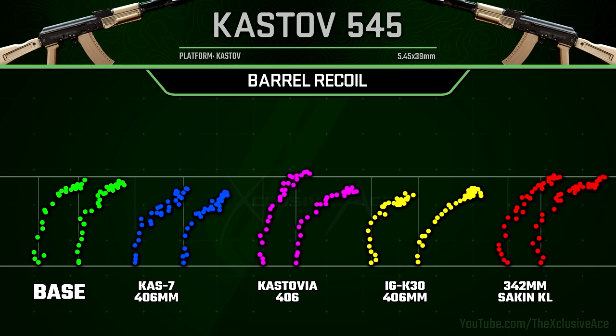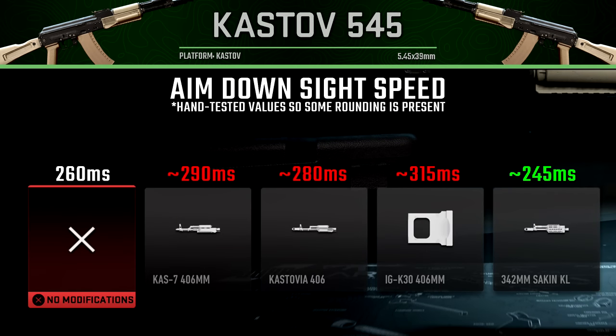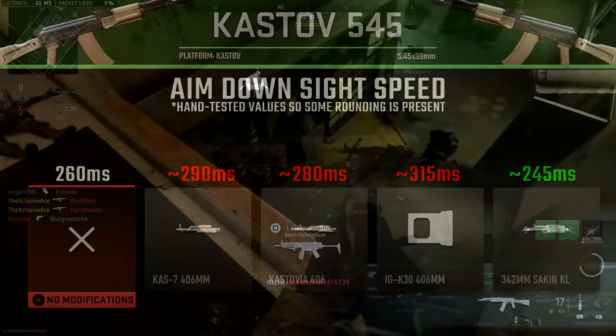The other two barrels do technically increase recoil a little, but this is still a very accurate gun — no matter which barrel you choose, you'll have a very accurate gun on your hands. For aim down sight speeds, the first two barrels add a little ADS time but are still fine for an assault rifle. The IGK 30 adds a lot of ADS time, so I'd generally stay away from it. The last barrel gives a slight improvement to ADS speed, nothing too major but it does speed things up a little.